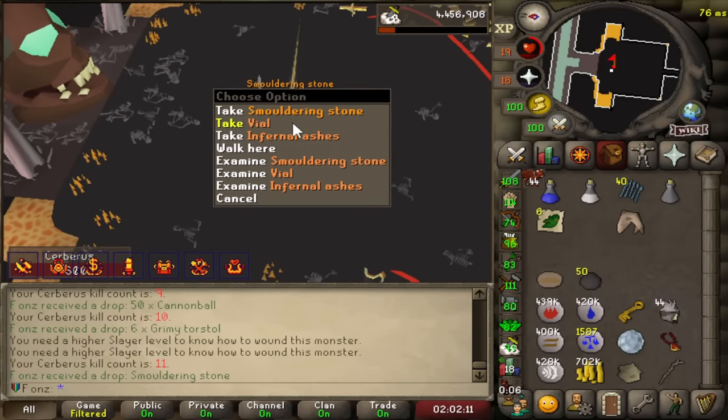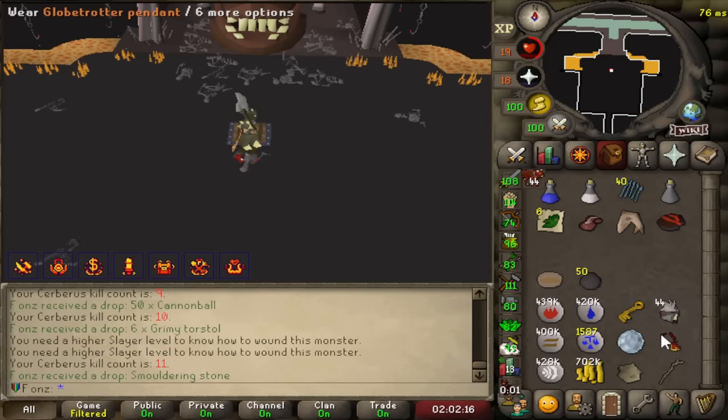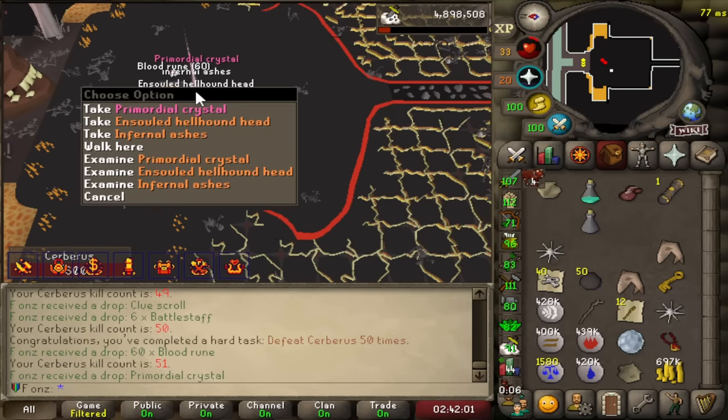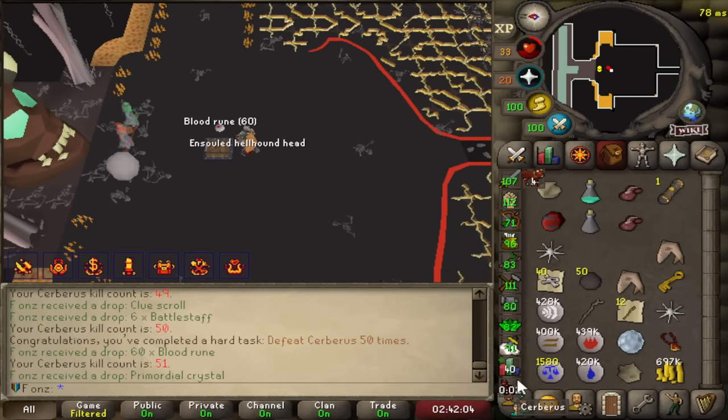Smoldering Stone at 11 KC! This setup with the DH is broken, but let's try out the Tentacle. No way — we got the Primordial Crystal! We have four more on task.